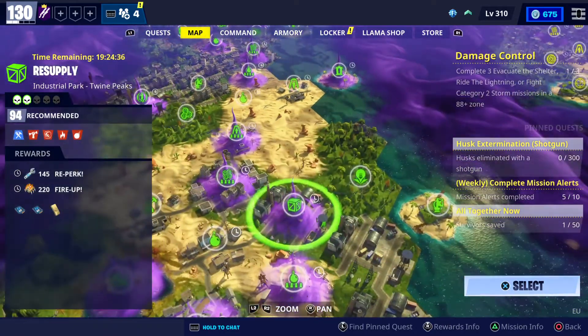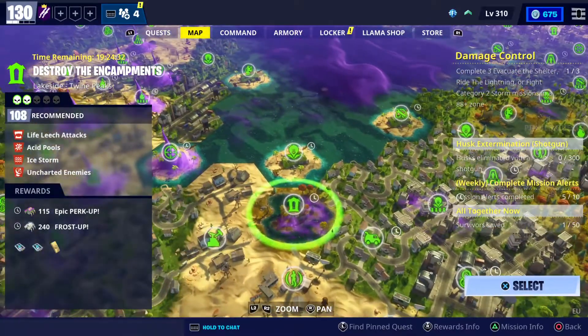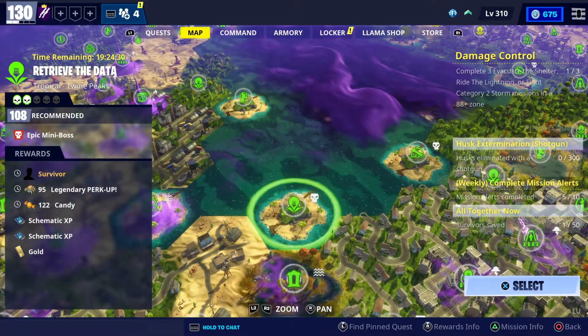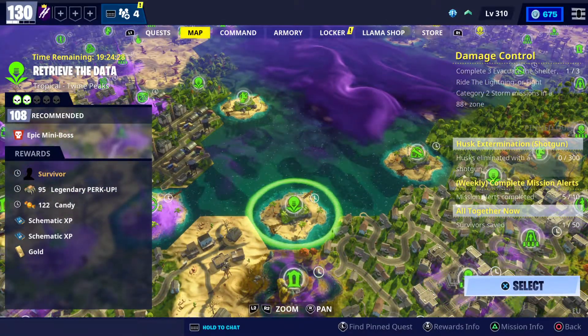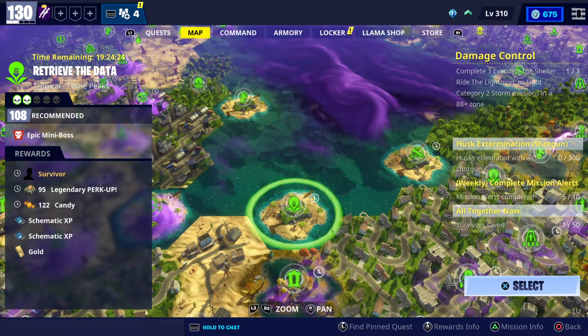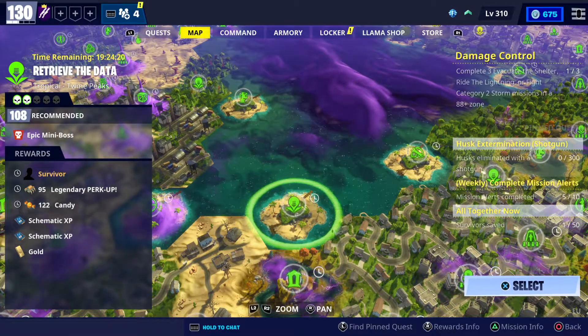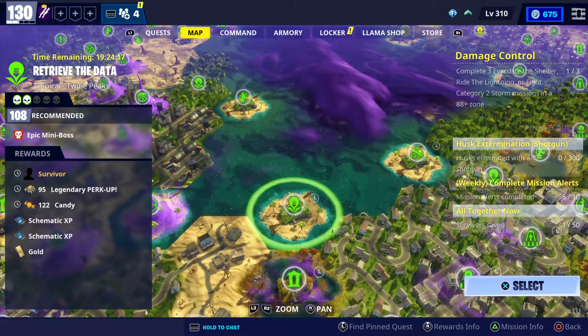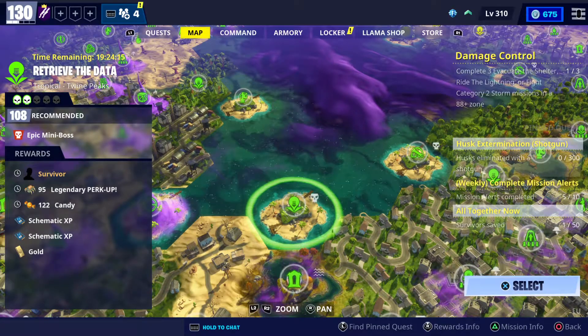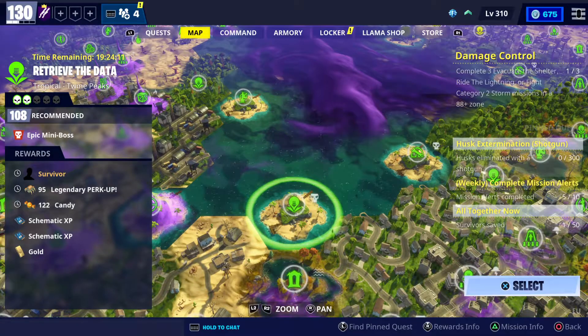One more thing guys — there is another mission, a very important mission you need to do. It should be over here: it's Retrieve the Data in Twine Peaks, power level 108, and you can get a legendary survivor. Remember guys, the legendary survivor is very important to level up your power level. As you can see, I'm at 130, so that's pretty much everything about the V-Bucks machine and the important missions you need to do today.